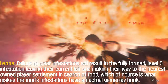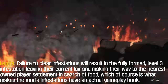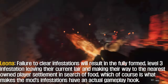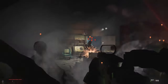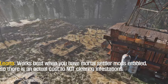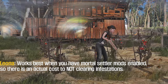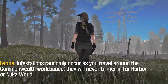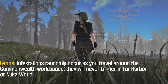Failure to clear infestations will result in the fully formed level 3 infestation leaving their current lair and making their way to the nearest player settlement. This is what gives the mod's infestations actual gameplay stakes. It works best when you have mortal settler mods enabled, so there is an actual cost to not clearing infestations. Infestations randomly occur as you travel around the Commonwealth world space; they will never trigger in Far Harbor or Nuka-World.